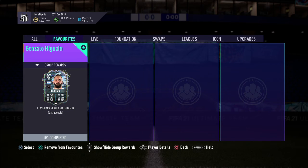Looking at his player traits, he's only got one and that's outside the foot shot. So I think if you can link him in your team he would be very valuable. Overall very good stats, so if you want to try him out I'd definitely recommend going for it.